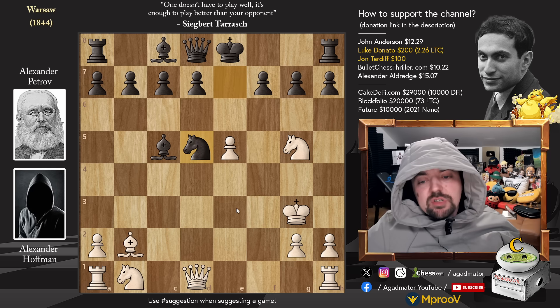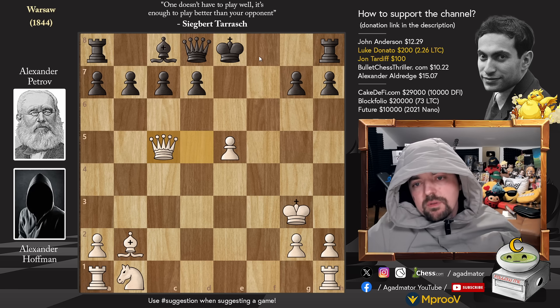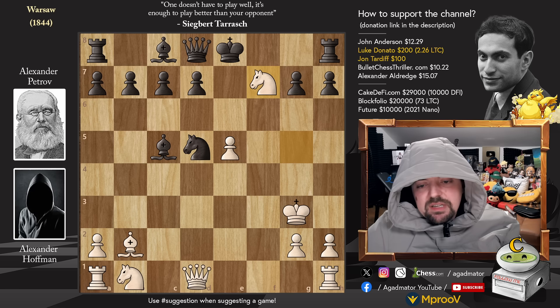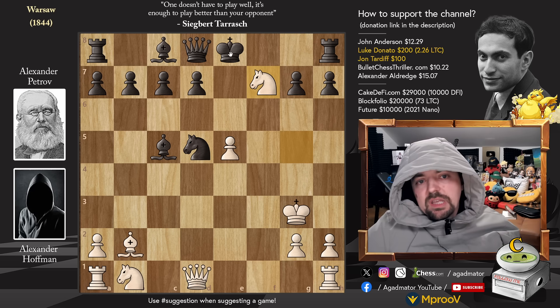After knight to g5, Alexander Petrov played knight captures on d5. This is where the fun part really begins. Now comes knight captures on f7 - the sole reason the knight came to g5 in the first place - asking the black king to capture the knight. Of course, if you capture the knight, then comes queen captures on d5 with check. The king has one move; you will take on c5, take all the pieces, and it's going to be some sort of a draw: queen to g5 checking to f2, rook to f8 checking to g1 - all in all, not more than a draw.